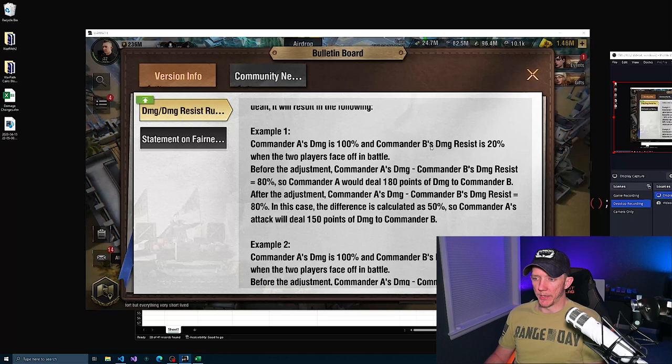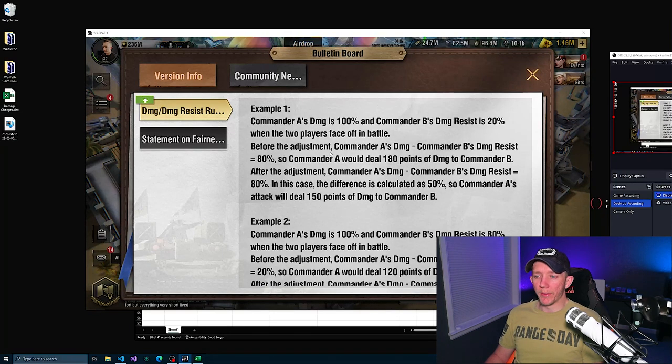Commander A's damage is 100% and Commander B's damage resist is 20% when the two players face off in battle. Before the adjustment, Commander A's damage minus Commander B's damage resist is 80%. So you have 100% damage, they have 20% damage resist — there's an 80% difference between the two. Commander A would deal 180 points of damage to Commander B, because the baseline is 100 points of damage and you have an 80% damage bonus after subtracting their damage resist, so you multiply by 1.8.